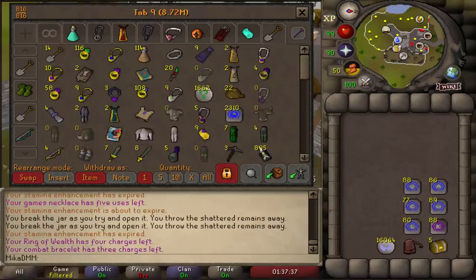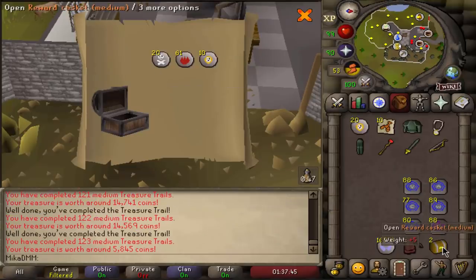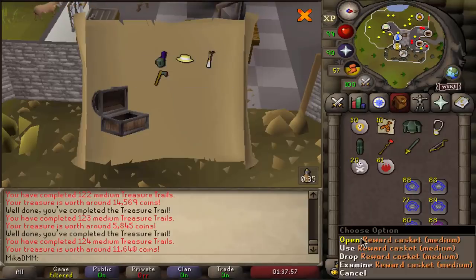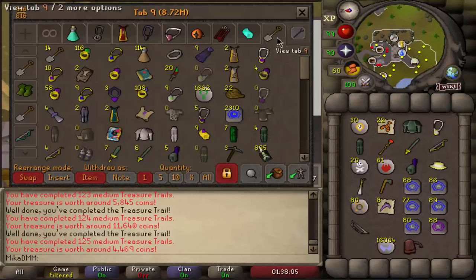Let's keep doing the clue scrolls, we got five more. New for the collection log. Nothing special. Runes. Ooh, two new items for the collection log. The elder - thank you, mate. And the last one - a new combo, that's probably also new for the collection log. We'll take it. Not the best opening this time around, actually it's pretty decent - three new items, we'll take it.